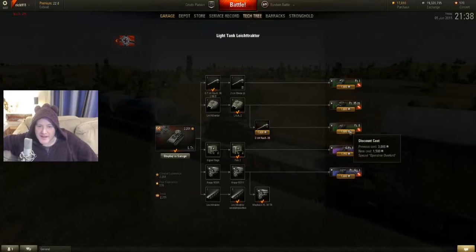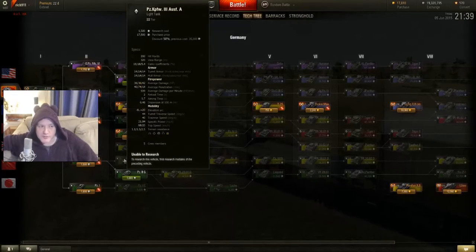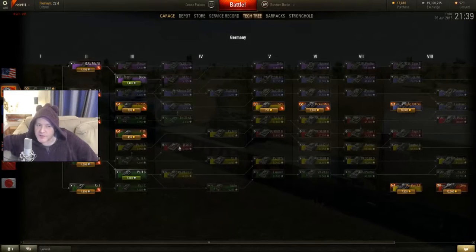We're going up the Panzer II line from the LOL Tractor, then to follow this up we actually want to be on the heavy line as soon as possible, which would give us just these two tanks to take a crew up to be quite good in light tanks. So we want to move the LOL Tractor crew into the Panzer II.